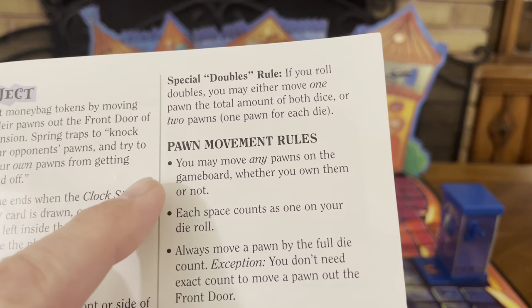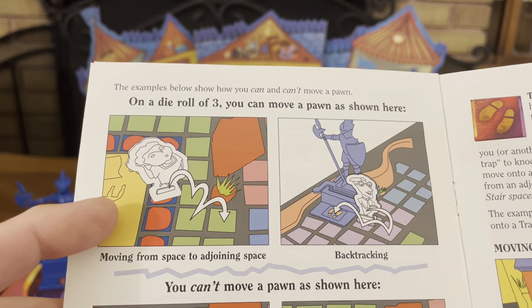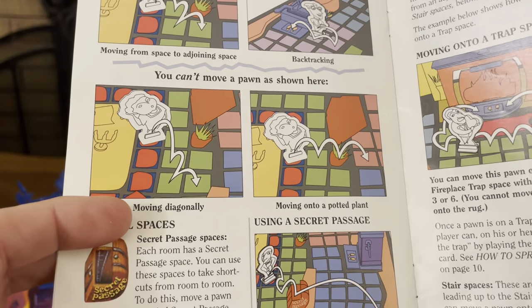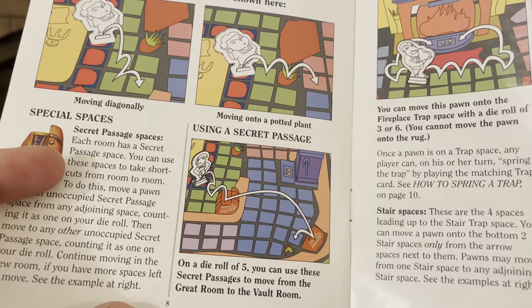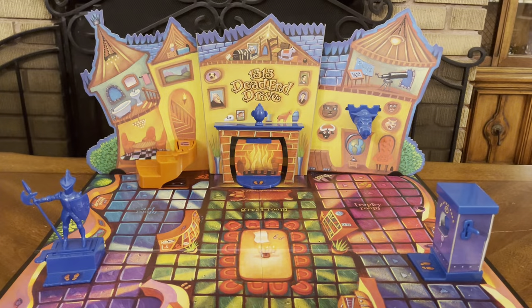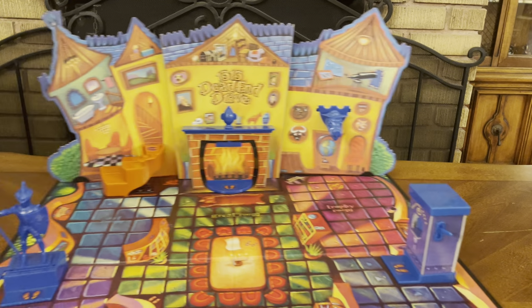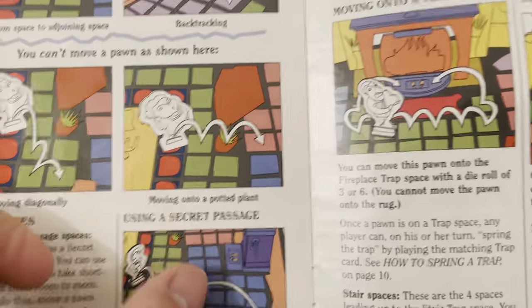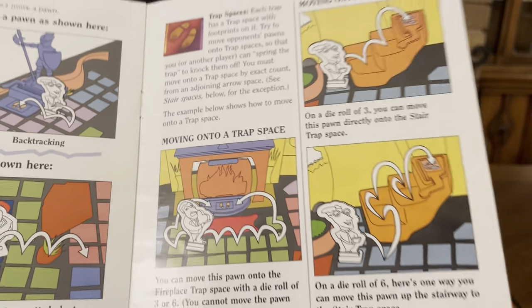There's a special doubles rule and pawn movement rules, including backtracking. On a die roll of three, you can move a pawn as shown — or you can't move a pawn as shown. Special spaces include your secret passages — moving from one secret passage to another. There are trap spaces, stair spaces, and moving onto a trap space.